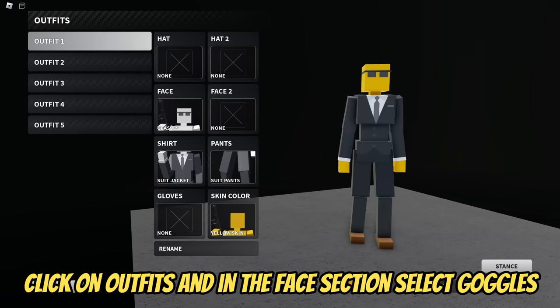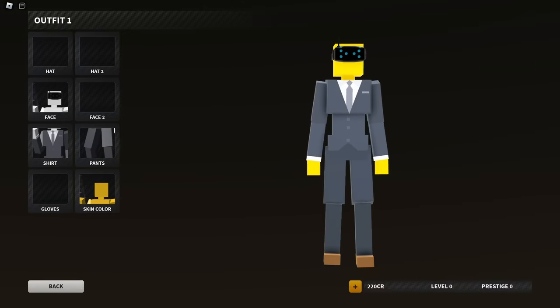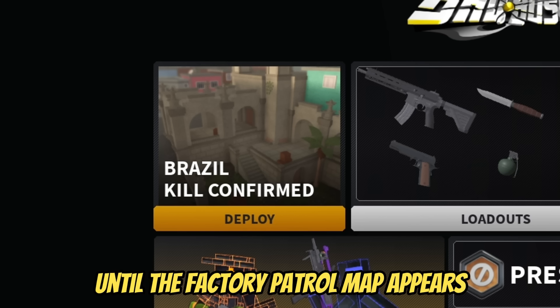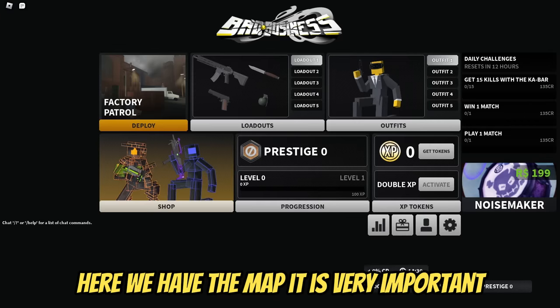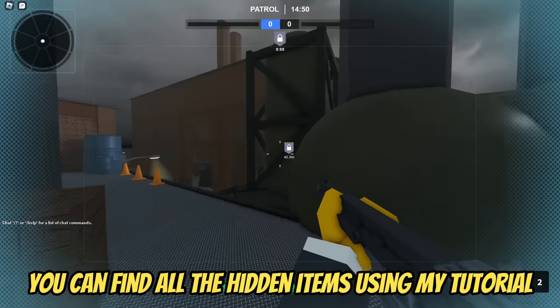In the main menu, click on outfits, and in the face section, select goggles. Now your only task is to turn the game off and on until the Factory Patrol map appears. Here we have the map — it is very important because here you can find all the hidden items using this tutorial.